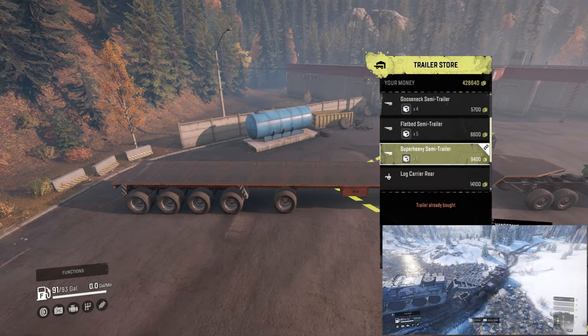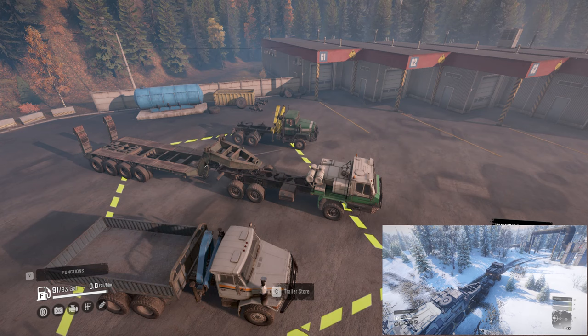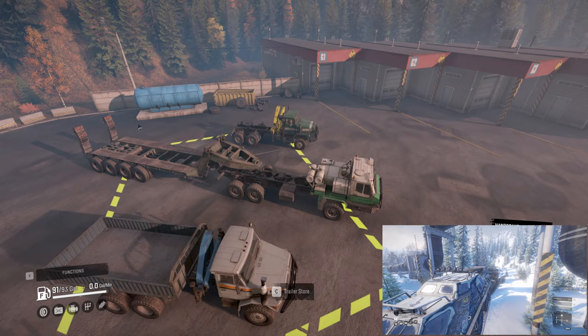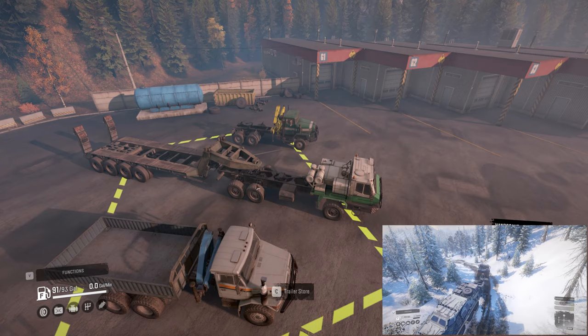Good maps to use the super heavy semi trailer on would probably be Michigan, Alaska, and any map that's open where you have scouted out a designated route and know you won't be in a tight situation. Moving on, we have the heavy duty low boy. It has this arch that comes up and sits right over your wheels, four axles in the back, and a ramp that slides down so you can get big vehicles up on it.